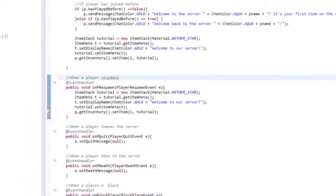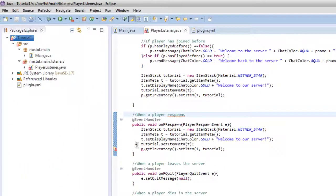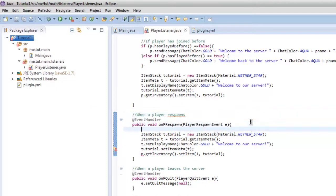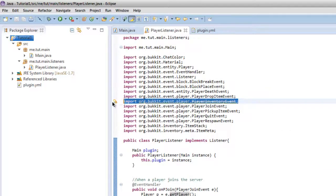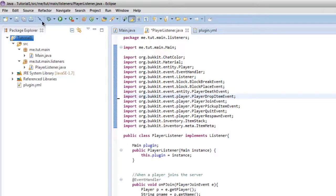Let's go ahead and save now. No errors. Let's go ahead and delete this player inventory event — that shouldn't really be there for you guys, I just tried something out. So that is that.